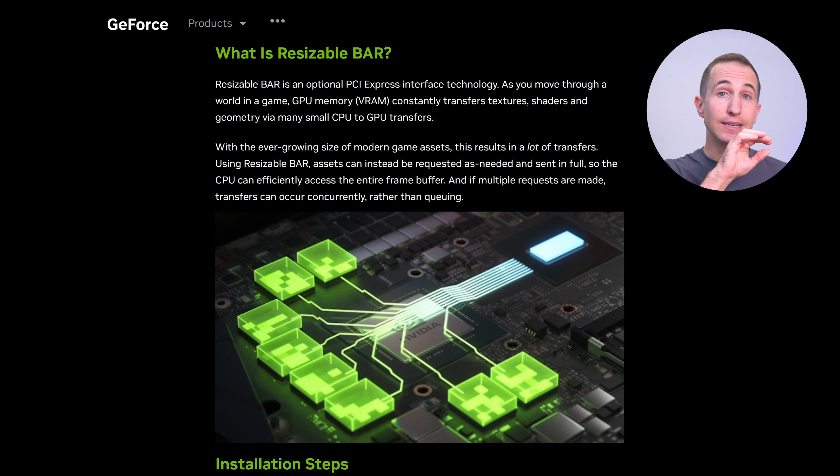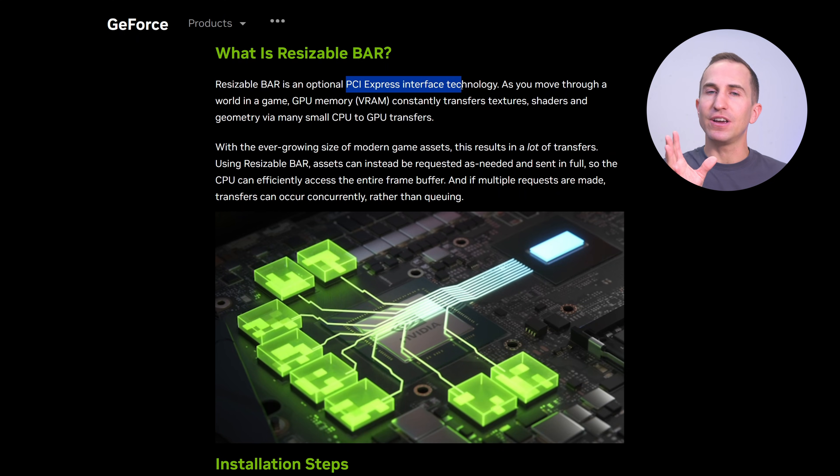To understand why, we should first explain what Resizable Base Address Register, or rebar for short, actually is. It is a PCI Express feature — not so much an NVIDIA or AMD feature — that has actually been implemented since PCI 3, which came out in 2010, and it was implemented to improve communication between your processor and your graphics card.